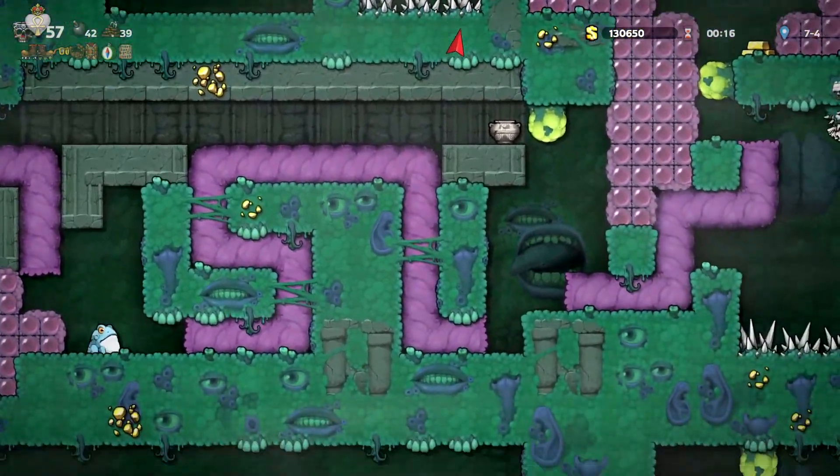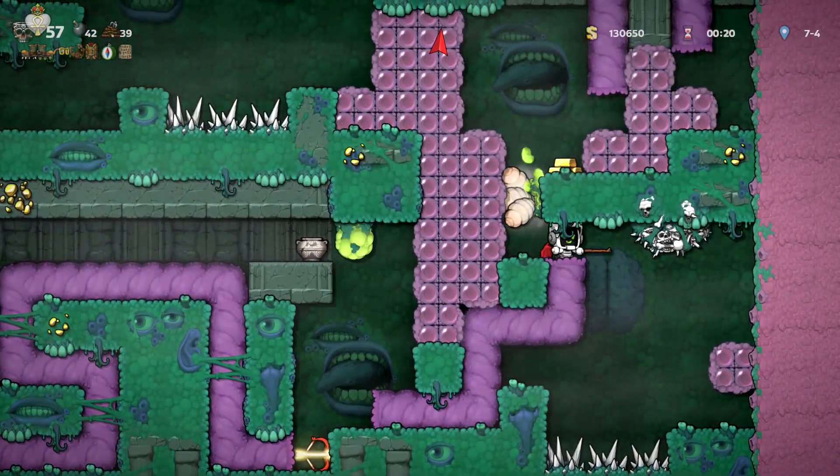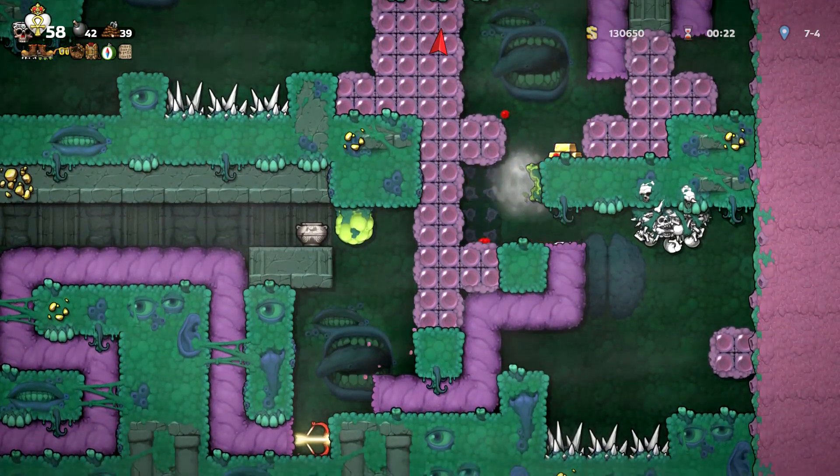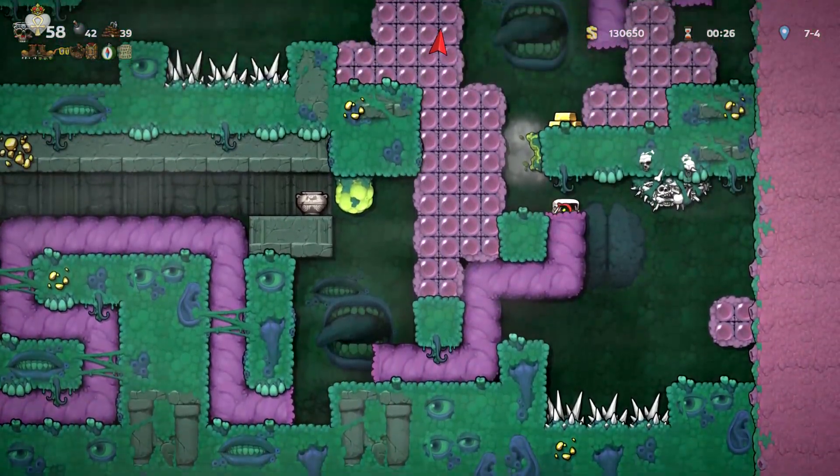Pretty much all you'll need to execute this is Spike Shoes, which always spawn on the snow level — Yeti Queen drops them, so it's pretty easy to get. You don't even really need them, it just makes this a lot easier.